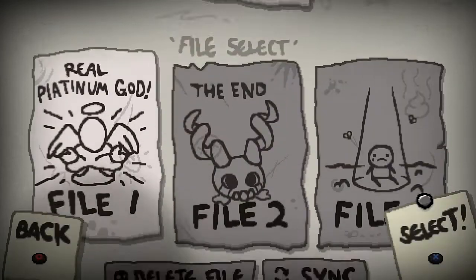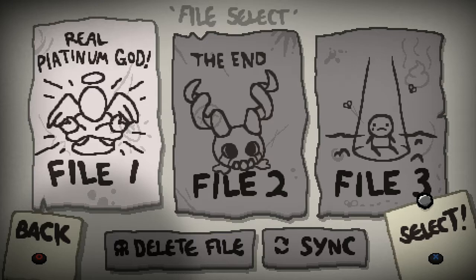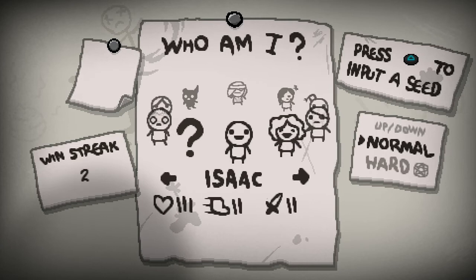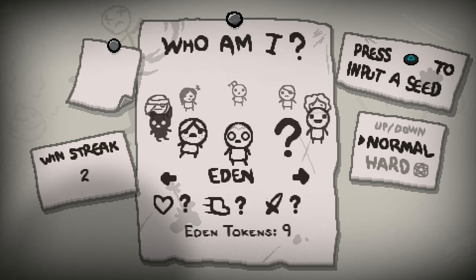Hey people, you're at a war. Alright then, let's play with our only character that we haven't done so far. This is Eden. You need Eden tokens to play with this guy, which you unlock by defeating Mum's Heart. We've taken her out 9 times already, which means that if we can get a victory here, or at least a Mum's Heart victory, we should get yet another character.